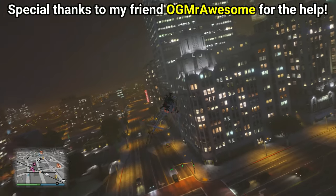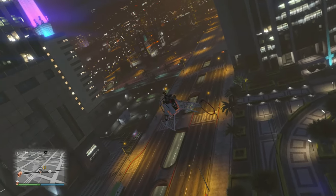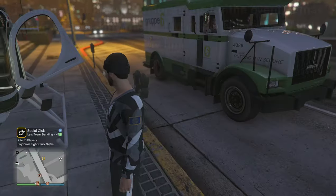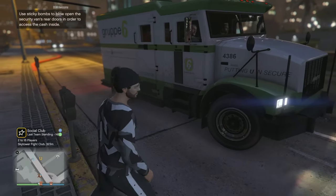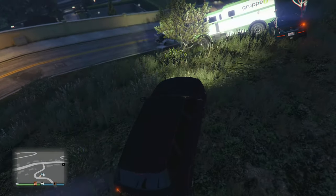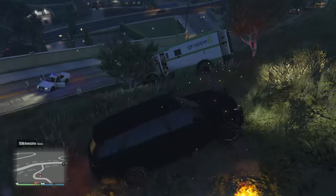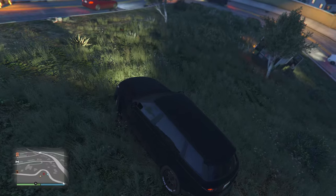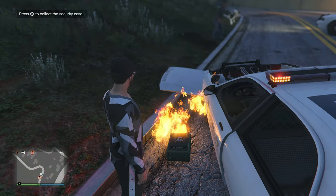It also appears that if the truck spawns for another player and you're not nearby, the blip will not show up for you. I tested this with my friend — he lost track of the truck when it spawned, and I actually found it later parked in front of the Union Depository building. Once my friend showed up, the blip appeared for me. This is different from the original, where all players in the session were alerted — now it seems limited to nearby players, avoiding the feeding frenzy of public lobbies.